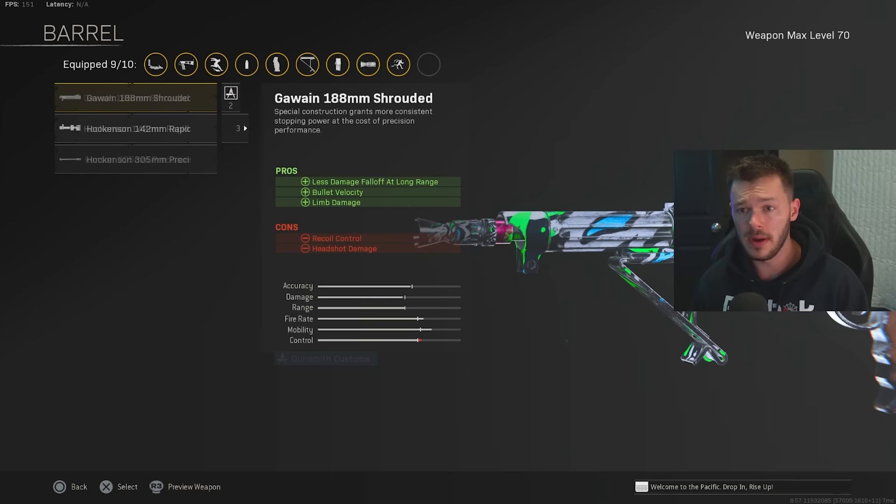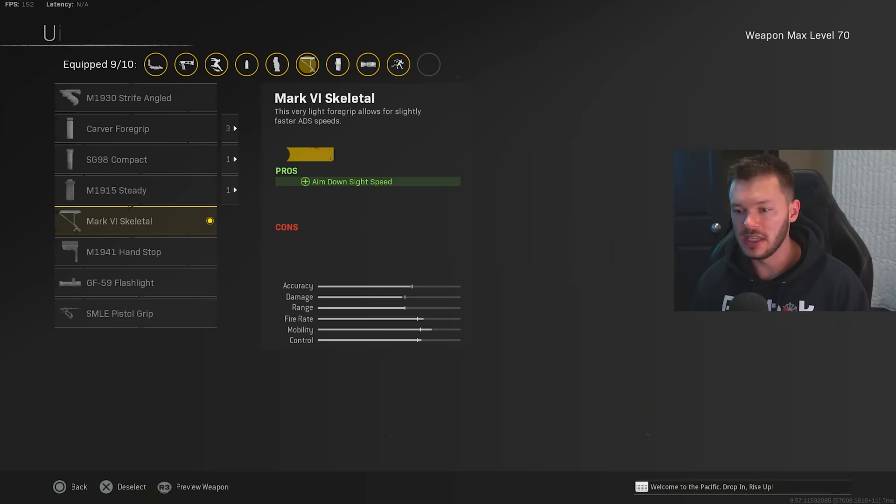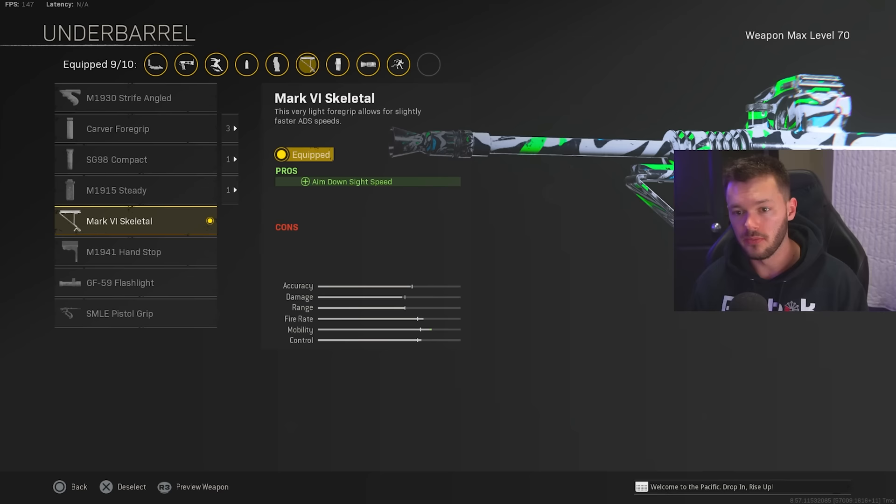So you're gonna run 9 out of 10 attachments on this thing. In the under barrel section, I switched over from running the M1941 Hand Stop to the Mark VI Skeletal, just because I'm not gonna be using that rapid fire barrel which is gonna increase my recoil quite significantly. So I'm actually gonna switch over to something that's gonna help me be more mobile, and I found this to work out very very nicely.